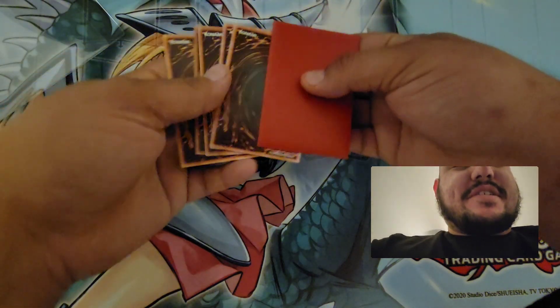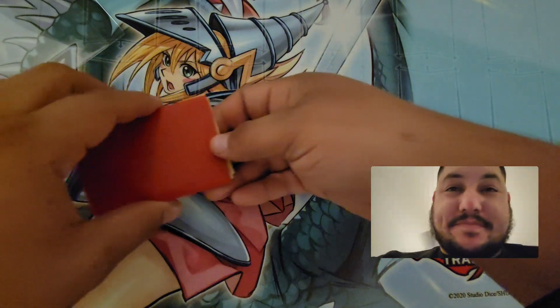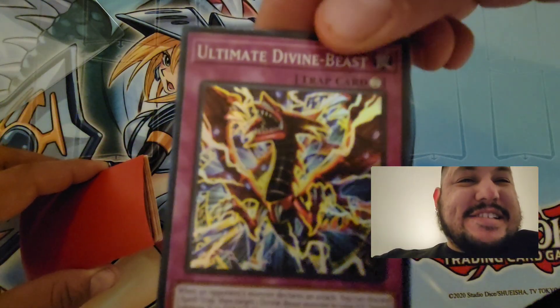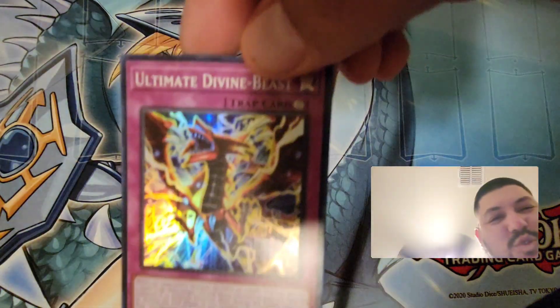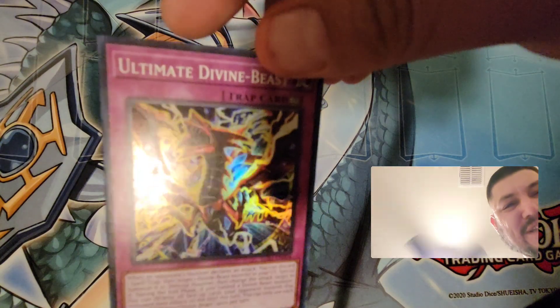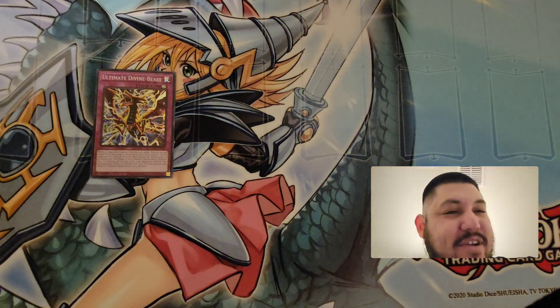It looks like the best card is in the back, so we'll work our way from the bottom up this time. First off, we have Ultimate Divine Beast — you know that's a holo. Some fire right off the bat.